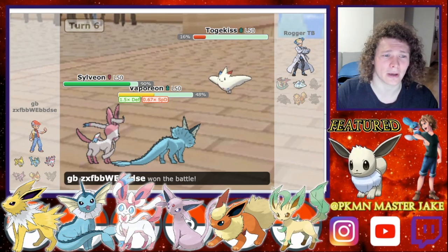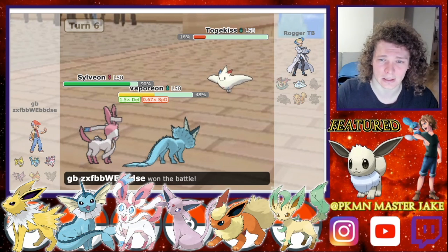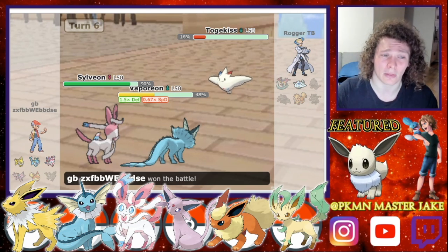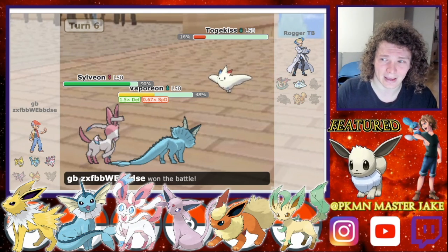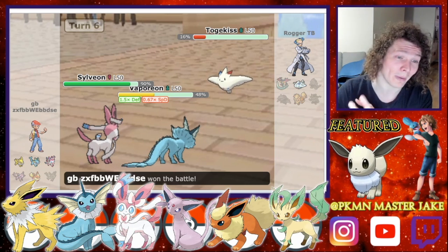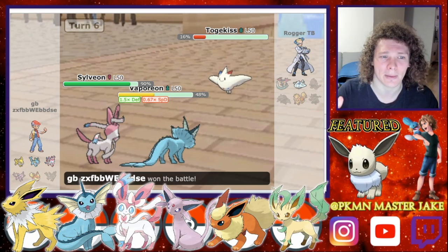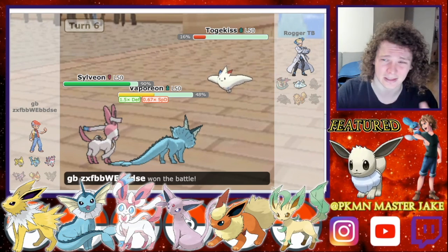The Tyranitar Dynamax caught me off guard, but he was a little bit greedy going for Max Knuckles. If he had just gone for Max Darkness or even Max Rock Slide it would have put him in a much better spot against me. Going for those Max Knuckles really didn't do anything extra for him — the damage he was putting out was already going to kill me. The only way I could have seen that game going south is if the Togekiss either had Follow Me or had Tailwind, turning it into a super fast, super strong Tyranitar. As soon as the Togekiss just went for Dazzling Gleam, my stress was completely diminished.